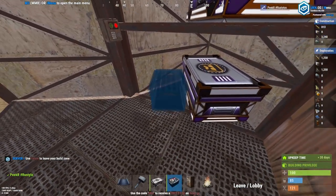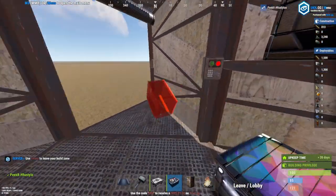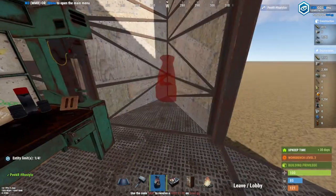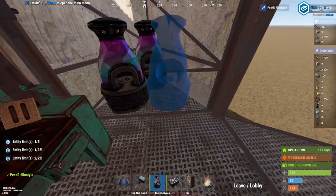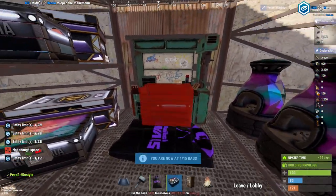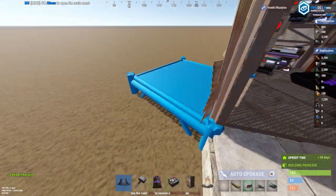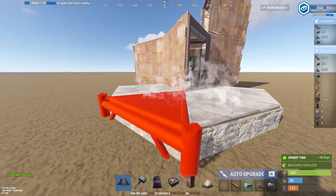Place your two small boxes as well right here just like that. You'll be able to fit a workbench and then another three furnaces right here, and a sleeping bag right here on the floor. Also a small box under the workbench. Now you want to come over to the outside — fill in two squares just like that and then two triangles, do the same on the other side.